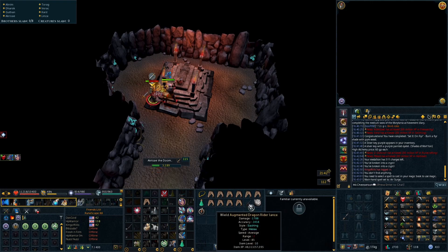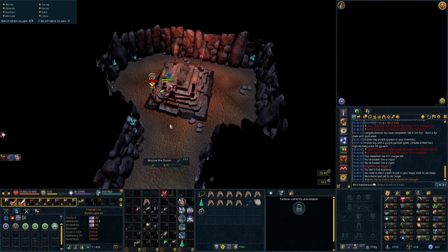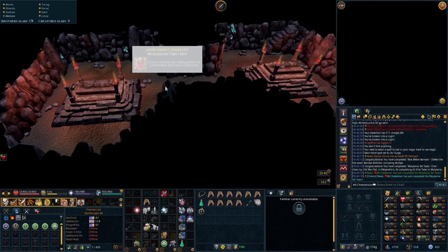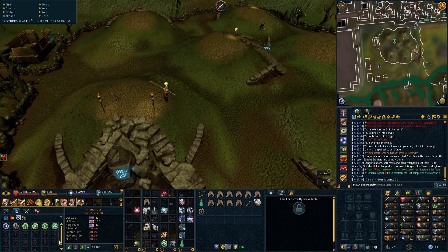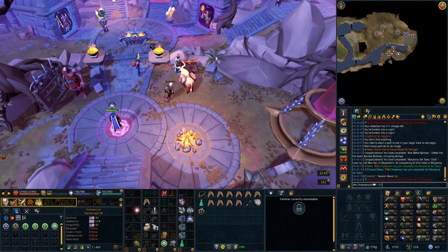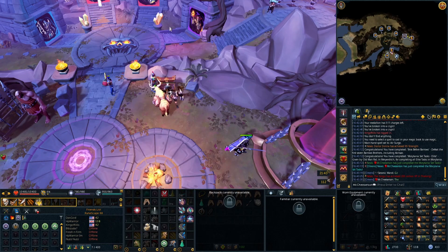We are here at Barrows killing Akrisae, who is kind of an annoying guy to kill because you have to switch weapons. As you can see, we complete Bros before Barrows by defeating all seven of the Barrows brothers, and that completes the Morytania elite tasks, which give you the Morytania legs 4.